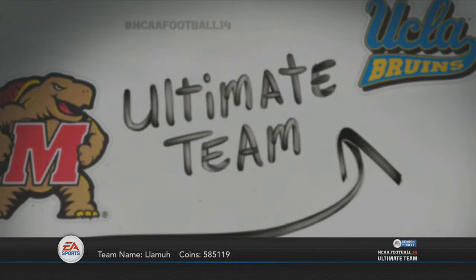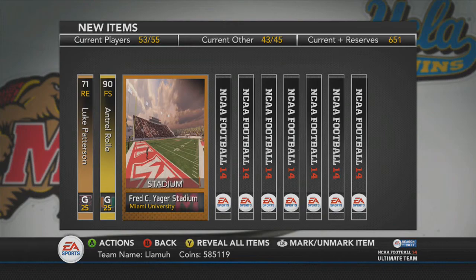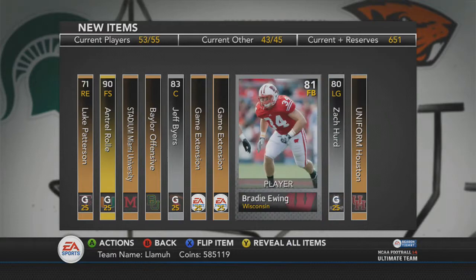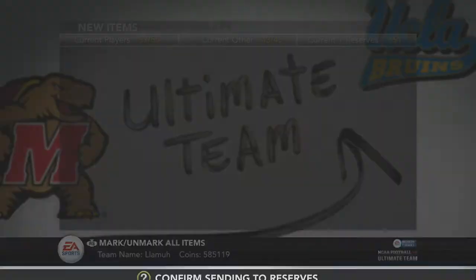I'm gonna jump in here and go 7,500 coins and get something good. Let's just go 1x1, start off pretty simple. Luke Patterson, the first card — and we get a gold card on the first one. Not bad. It's not a bad way to start — a 90 overall free safety. So that's pretty awesome, actually, to get a free safety to start off with. And some pretty nice silvers too, 83 silver. We got one card that was under an 80 in that pack opening. So overall, that was a pretty decent pack opening.